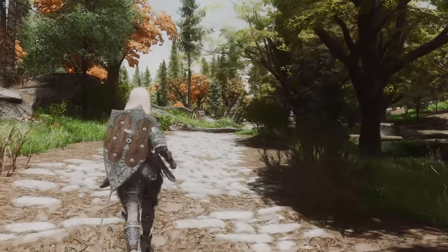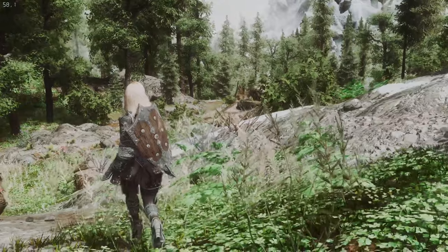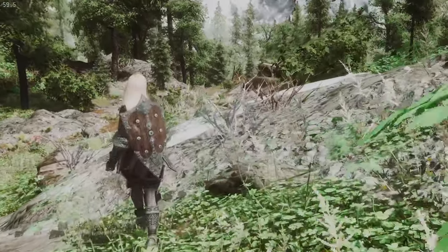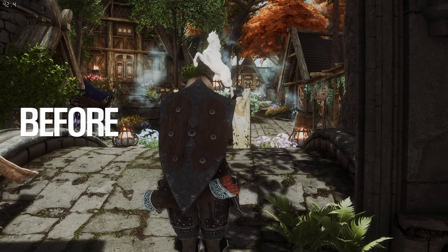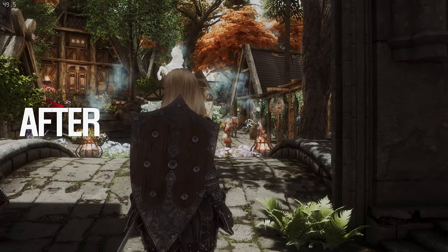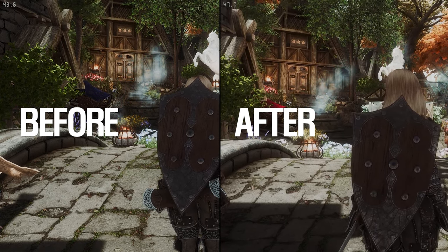This mod replaces Skyrim's objects with ones that have fewer polygons, reducing loading time and increasing FPS. For example, this mod replaces grass, trees, rocks, books, food, weapons, armor, and other objects with lower polygon and texture versions.